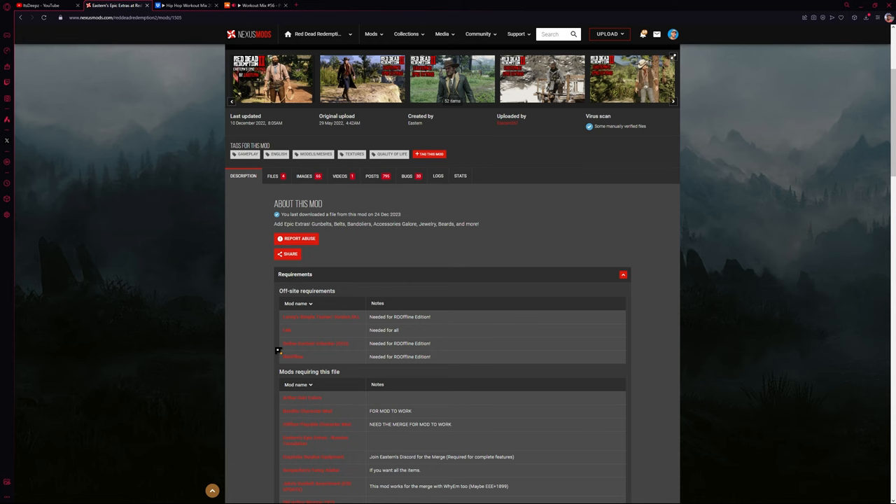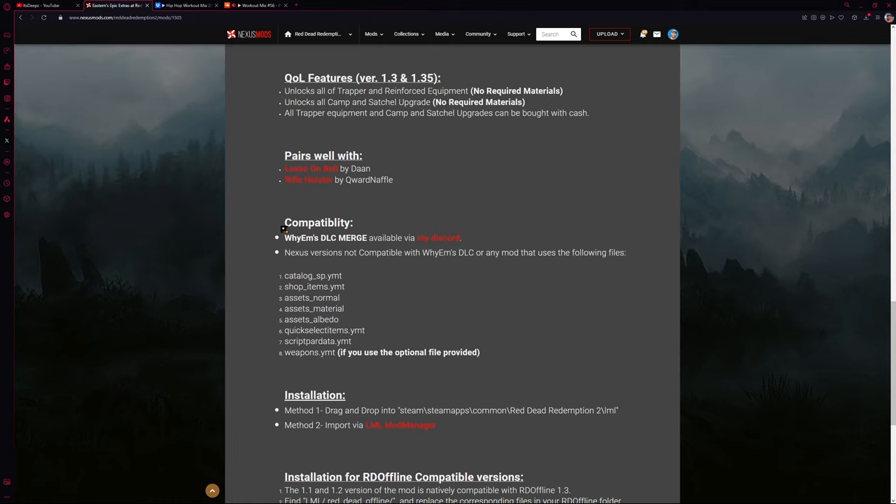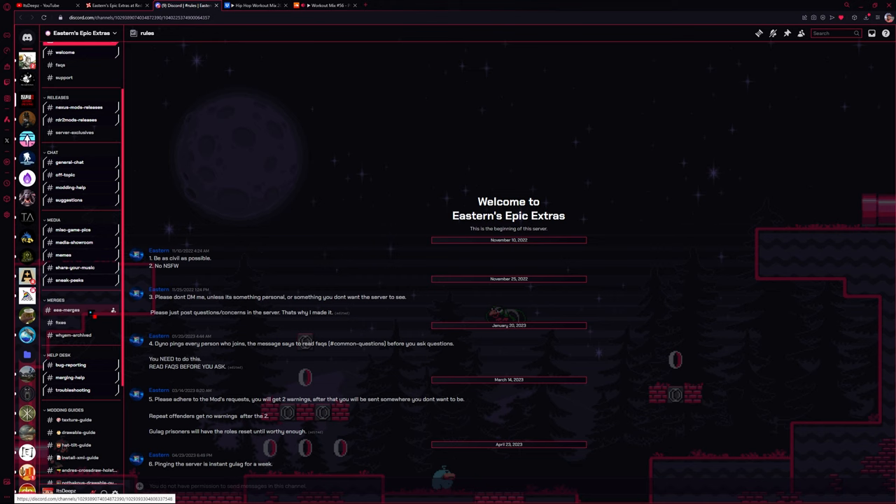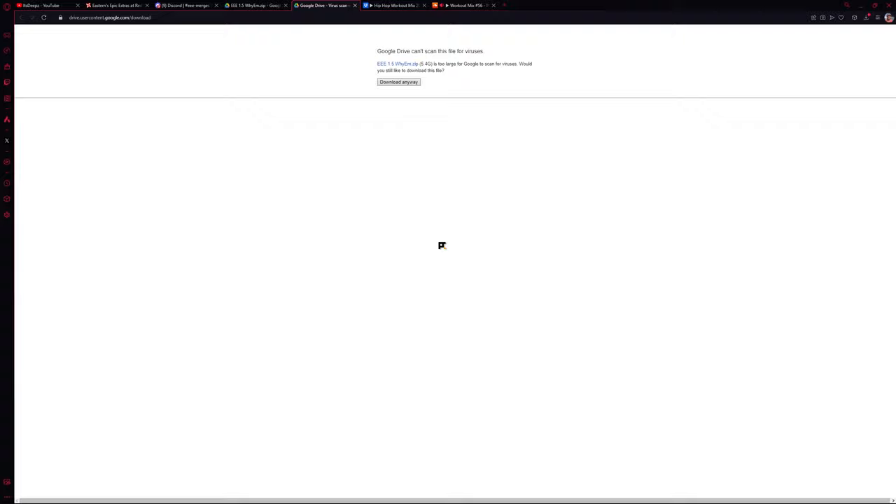Once you have the required mods, if we scroll down on the Eastern Epics mod page, you'll come to the compatibility section. You're going to need a Discord account and then join their server. Once you've joined the Eastern Epics Discord, we're going to scroll down until we see the merges tab. We're going to click on the Triple E merges and then download this Google Drive file. Go ahead and get that downloading — it will be about five and a half gigabytes, so it could take a while depending on your internet speed.